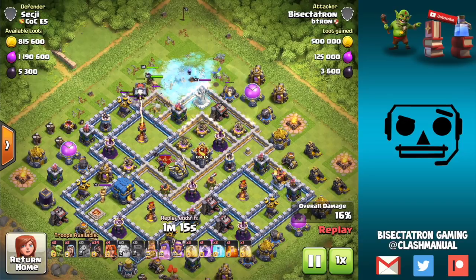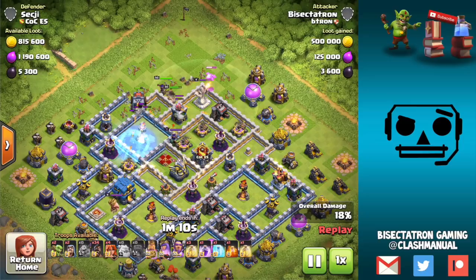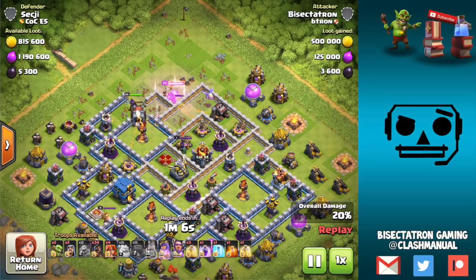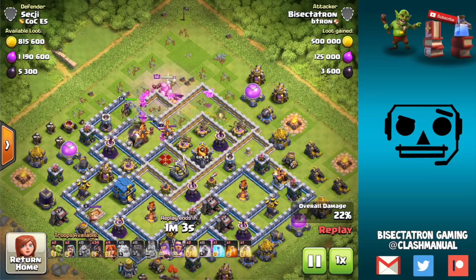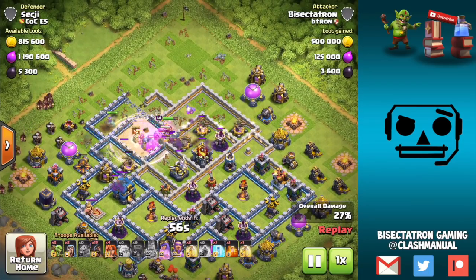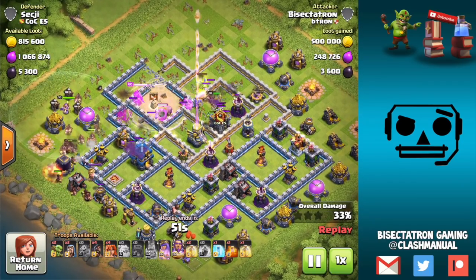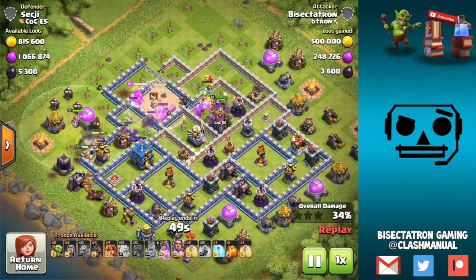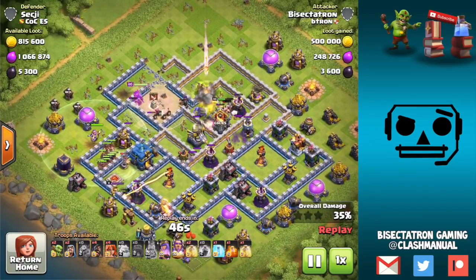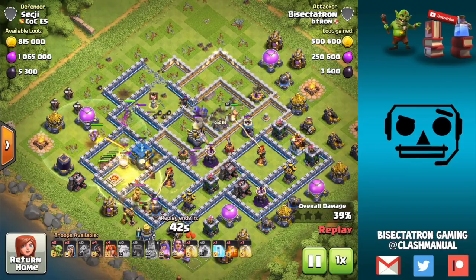The thing I'm looking forward to most for Town Hall 12 are Hogs. This attack is a bit awkward — it wasn't my best, and the Queen and King defensively are very low level, which happens in the developer build when people don't upgrade their heroes. I go in with a Kill Squad to take out a decent part of the base, then a nice wall of Hogs — I forgot to drop my Valks in the Kill Squad. They get hung up on a Tornado Trap, but these Hogs are pretty tanky — that's an extra 110 hit points working for them.